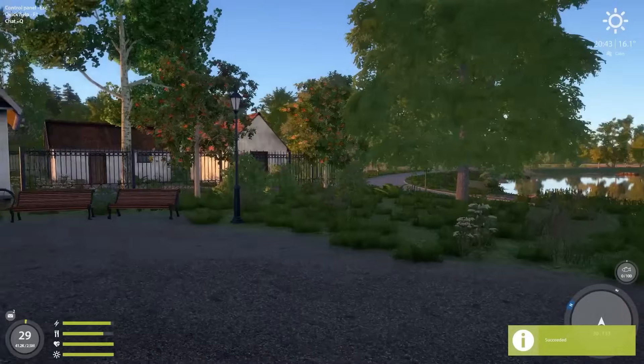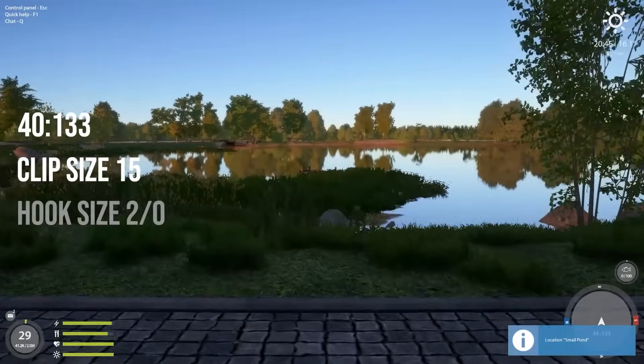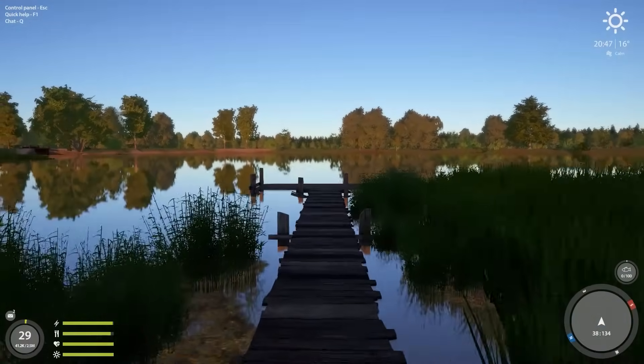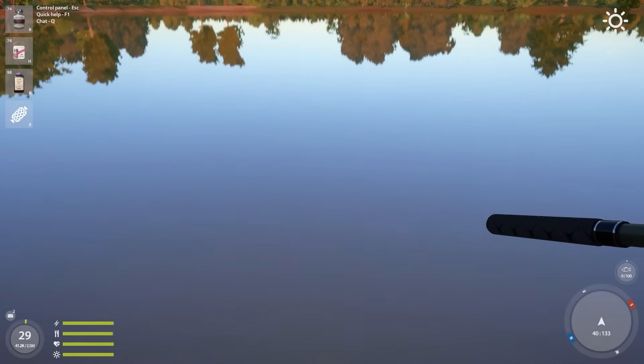The first spot of this episode I'm fishing at is at 4033. I use clip size 15, hook size 20 for the bait, popup boilie with artificial corn and dip. This spot is very nice and very convenient because it's so close to the spawn — you don't need to rent a four-wheeler or anything. Just go to the pond over here, get on the dock, and cast in.